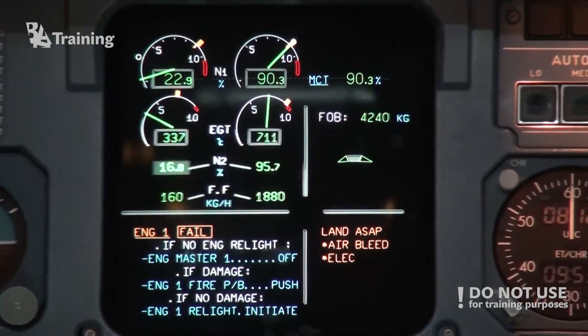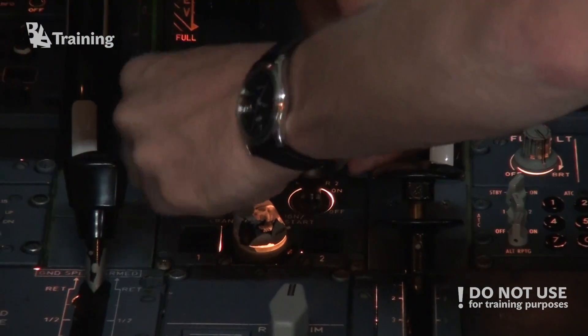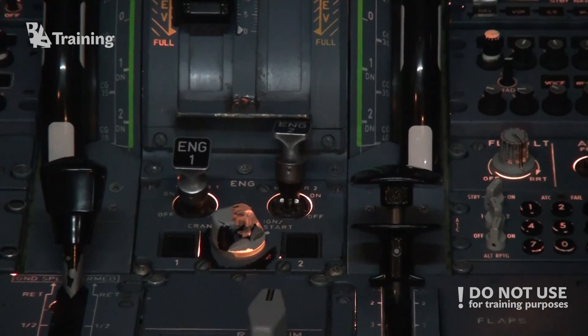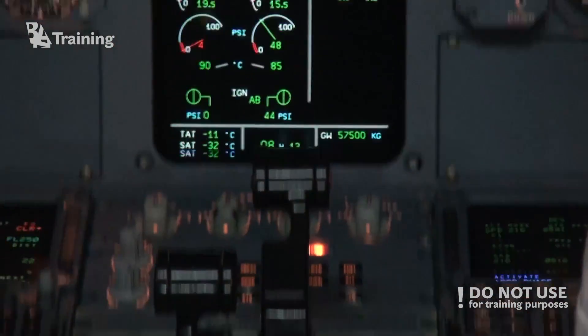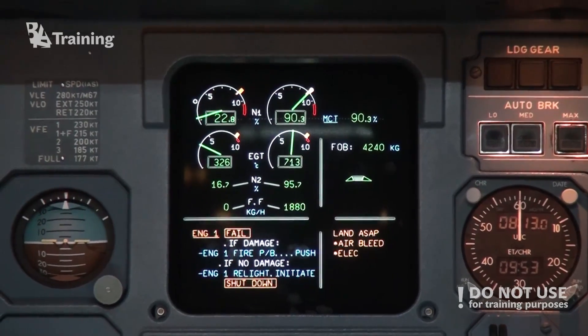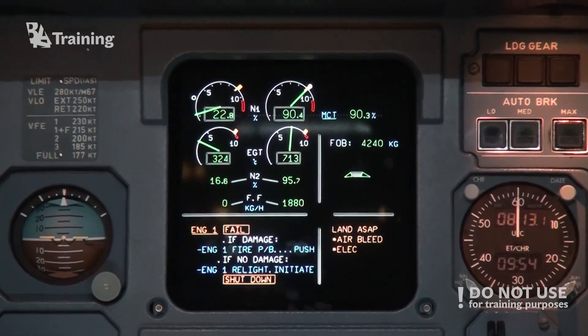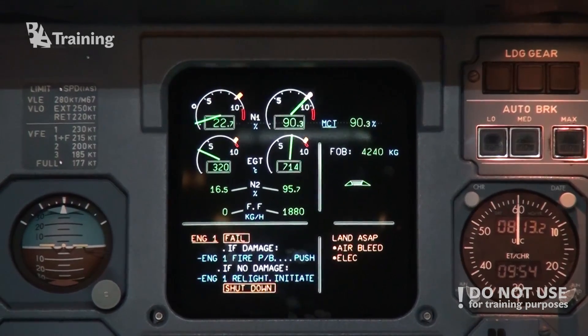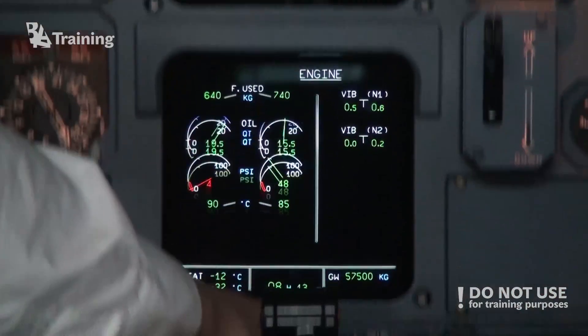Engine master — confirmed — it's off. Continue ECAM actions. We have no damage. Engine one: no relight. Engine one is off. Engine one: no relight.